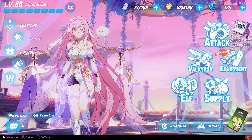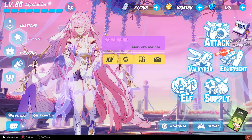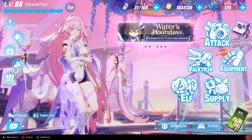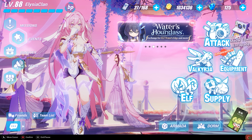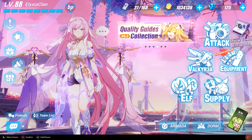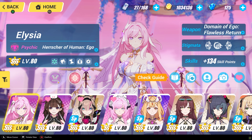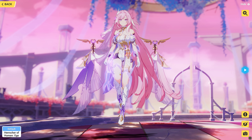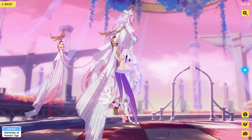Good day everyone. I wanted to share what the standards for skins should be in Genshin Impact by looking at the sister game Honkai. This is my favorite character Elysia — you can even see my name here is Elysia clan — and she just got a new skin. This is how she ordinarily looks, which is already very high quality compared to what we have in Genshin.